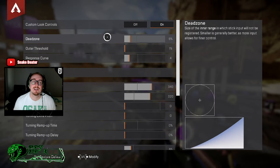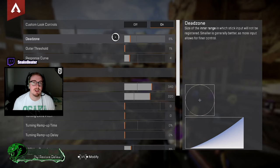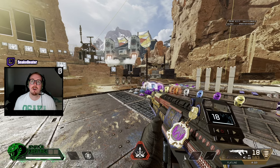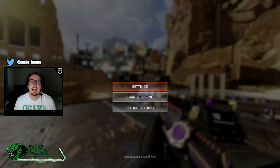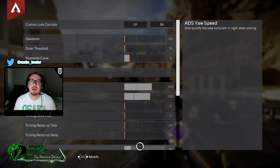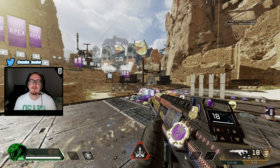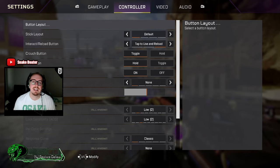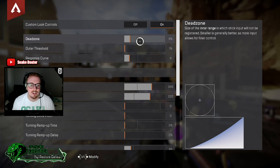Deadzone is what's going to control our stick drift. Everyone has different controllers — some newer, some older. Basically, turn it all the way down and notice how strong your stick drift is. Push the stick in a few different directions — you can see it's quite strong. Then just turn it up until the stick drift is gone.